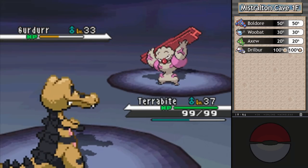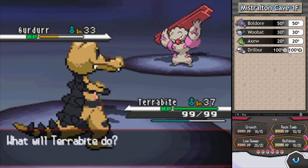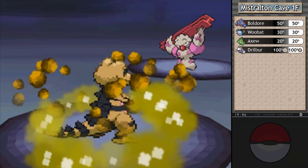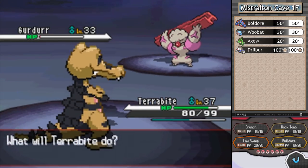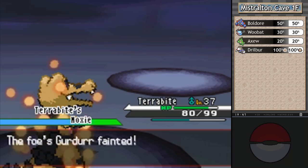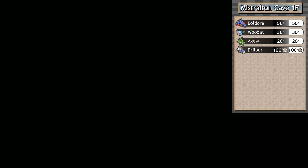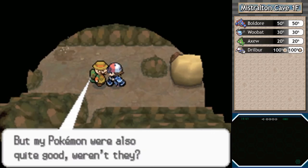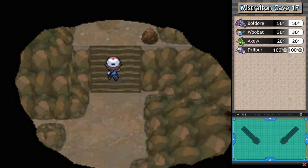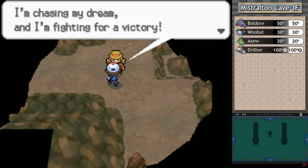Gigalith is pretty bulky — it used Bulk Up, but I'm still going for Bulldoze. I probably should have been worried about Wake-Up Slap, but now we're good. Getting that second Moxie boost — I just love powering up my Pokemon. The hiker has some fun dialogue as hikers always do. I sincerely hope there is never a Pokemon game that doesn't have hikers because they've always been my favorite trainer class since the very beginning.